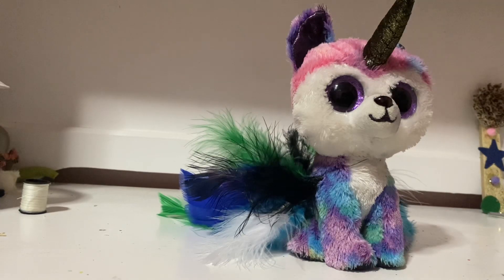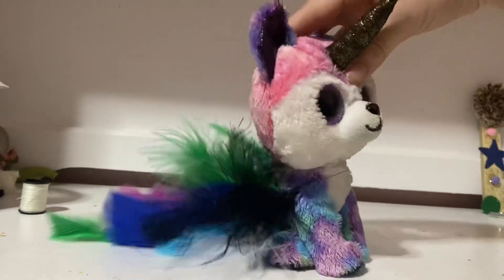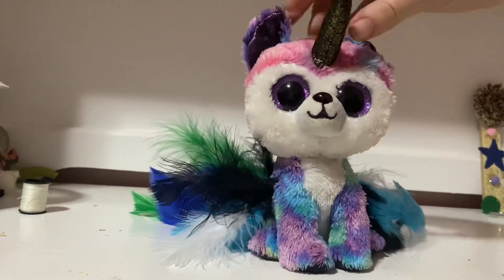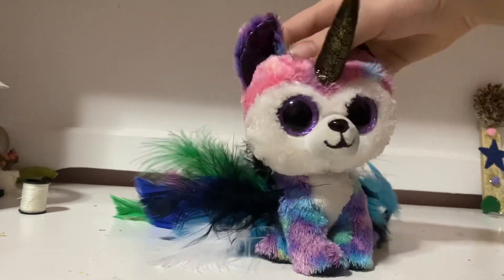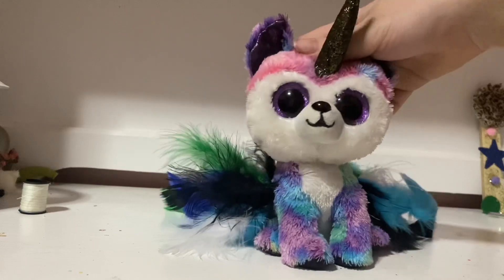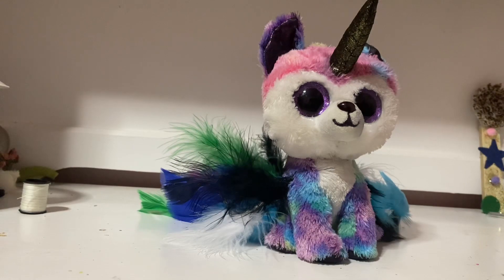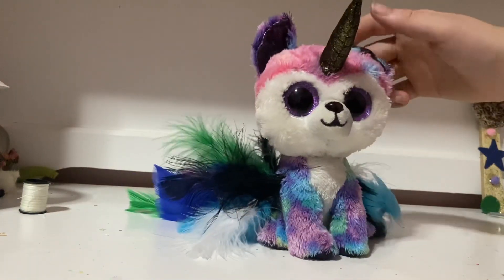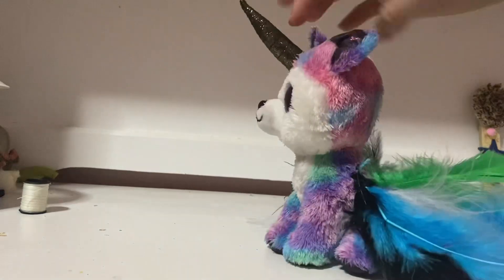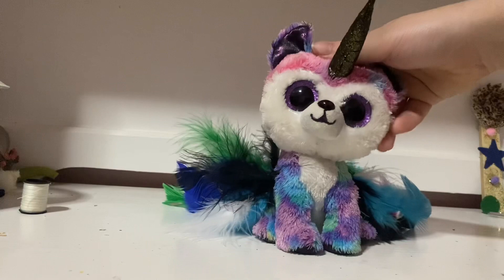Okay, I think she's actually done. I might add some more feathers, and I'm also gonna add some jewelry because I like to get the Unibus jewelry — I think it just looks cool on them. Here she is: her horn is glued on and it looks really cool on her, and she has way too many feathers, which is good.